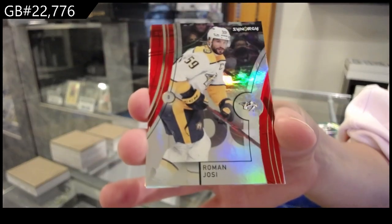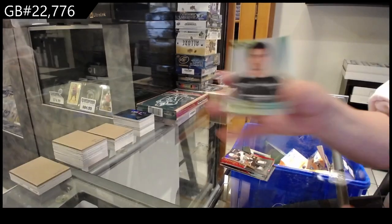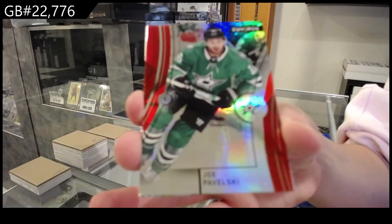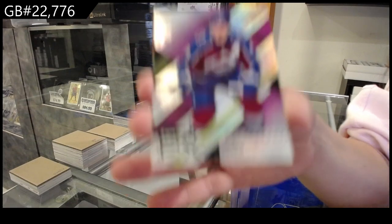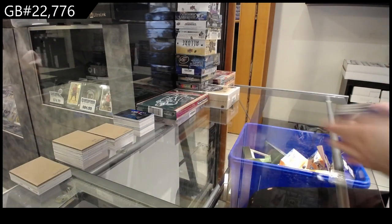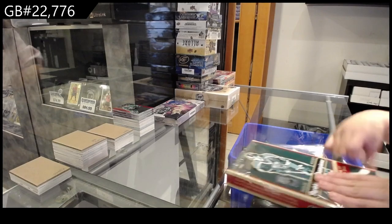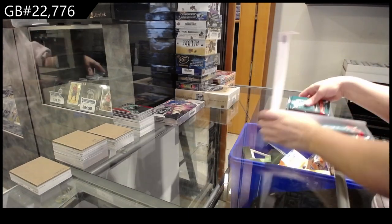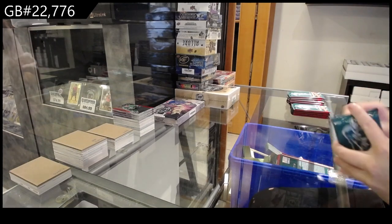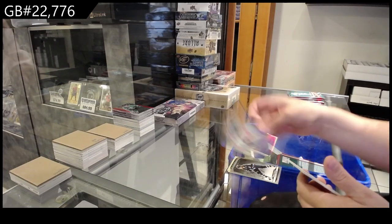Red for the Nashville Predators of Roman Yossi. Starquest Cole Caulfield for the Montreal Canadiens. And a Rookie Journey for LA of Byfield. Red base for the Dallas Stars of Joe Pavelski. A Spectrum FX Purple of Kale McCarr for the Colorado Avalanche. And a Brilliance for Colorado of McKinnon. We have a Rookie for New Jersey of Oktwik. For Buffalo Brandon Byro. Silver Vet for Winnipeg of Kyle Connor. And a Rainbow for Anaheim of John Gibson.